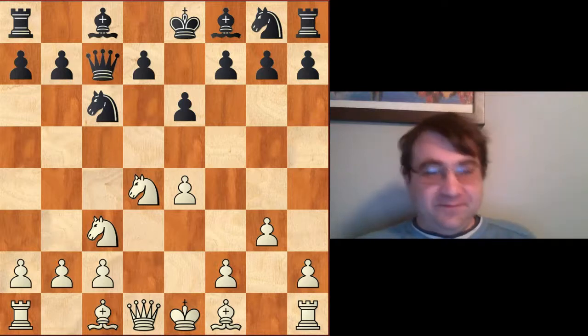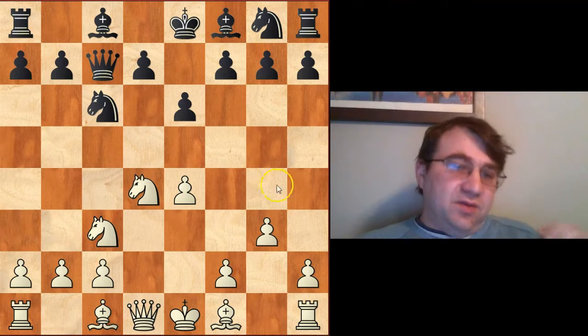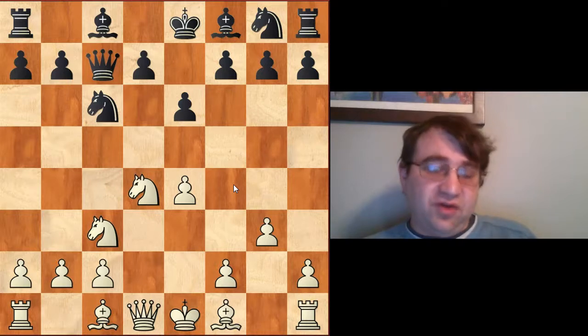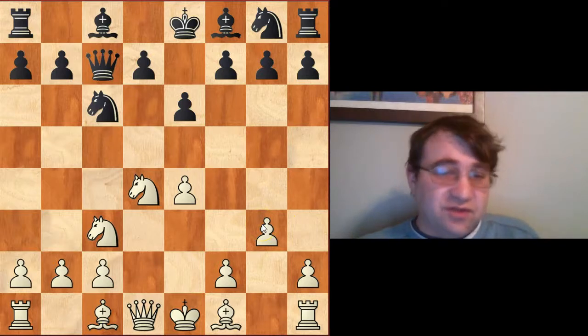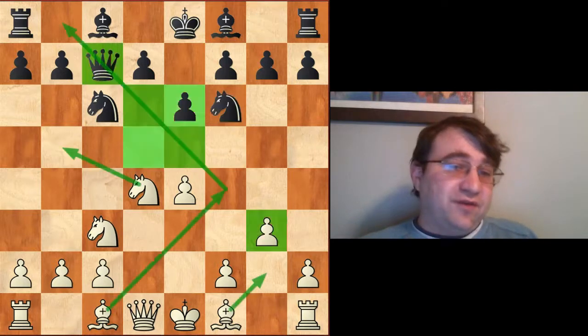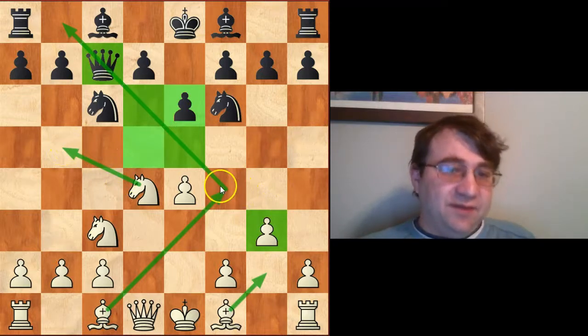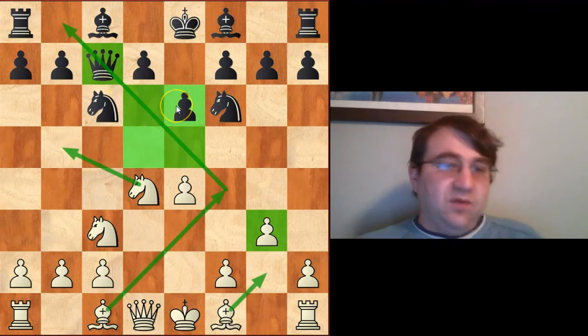The cool thing about g3 is it sets up a cute little trap. Black has severely weakened his dark squares with the moves e6 and Qc7, and g3 prepares Bf4 which will pile tons of pressure onto these dark squares. But g3 also has an added bonus — it's just a good move in general, preparing Bg2 and putting pressure on the center. Tal fell for this trap by playing Nf6. Now we have both Nb5 and Bf4 available, supported by the pawn on g3.